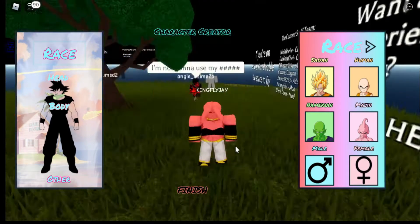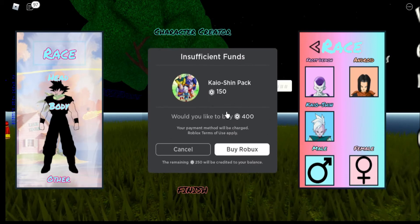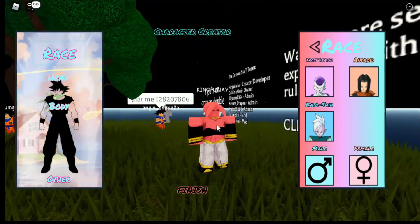The update also includes a Majin female form and the Kyoshin, which is a game pass type of thing. Yeah, I think it's a game pass, but you got to buy it through the store to unlock that.